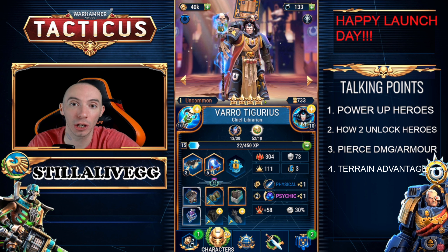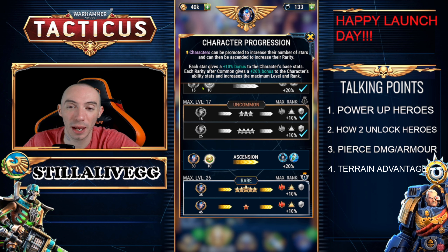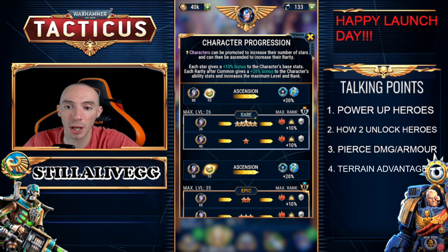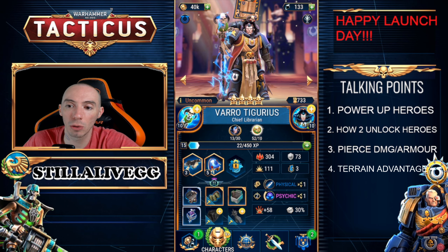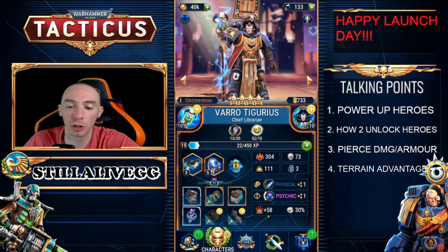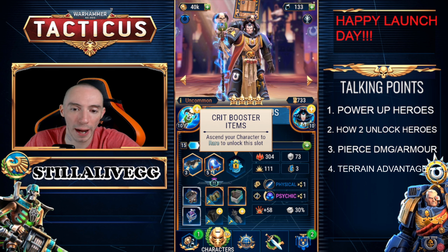Once you ascend your character it will increase their star level and can also increase their rarity. The easiest way to look at ascension info is to click the little 'i' next to their rarity. For example, this character is uncommon — clicking the 'i' gives a breakdown of character progression showing their rarity bumping up to rare, max level increasing to 26, max rank increasing, and health, damage, and armor increasing by 10%. Increasing their rarity also unlocks certain skills and allows you to equip different pieces of gear. Heroes can have three gear pieces: a weapon, a shoulder piece, and an item that boosts crit. For this hero I cannot put a crit-boosting item on them because I need to ascend them to rare to unlock that slot.